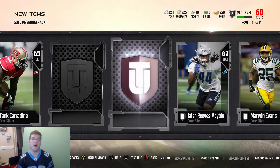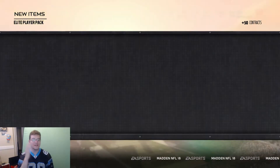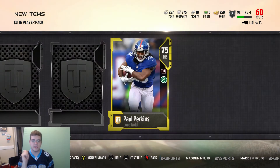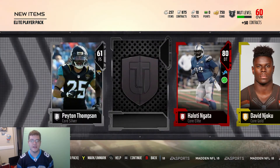Craig Robertson right there. Actually, I'm lying — I'll take any good kicker, as long as you got over 80 kick power I'm cool with it. Denzel Good is our last gold we get in the pack. Now we get... this is the elite player pack. We get Peyton Thompson, we get a gold — Paul Perkins. Is this elite player? Give us an elite player. We get an elite and it is Haloti Ngata. We get another elite and it's Karl Joseph, strong safety for the Oakland Raiders.